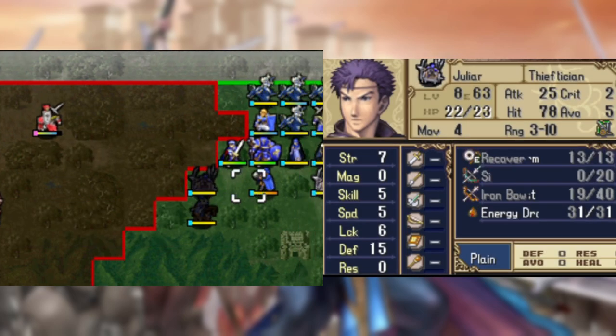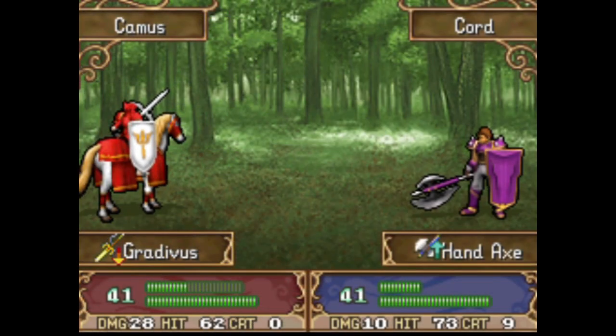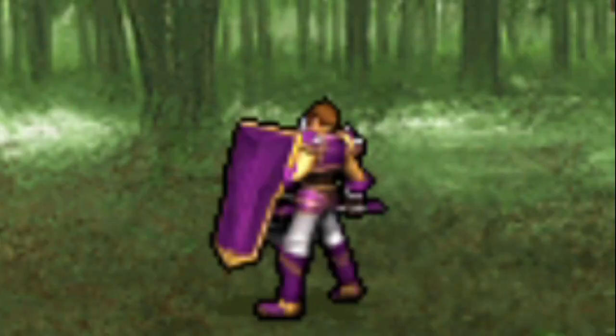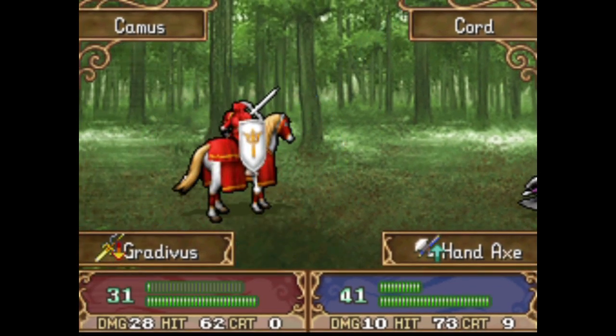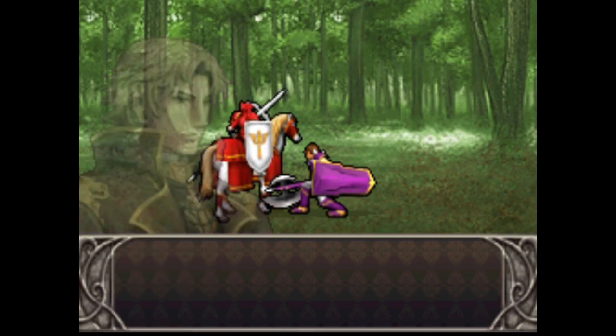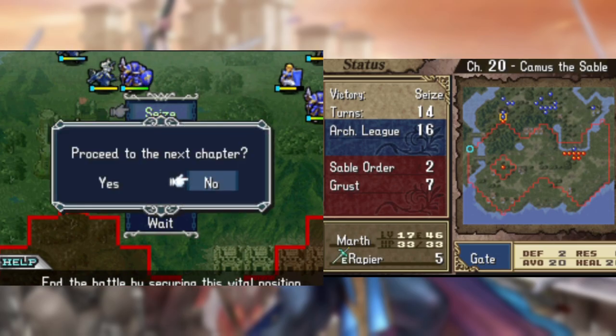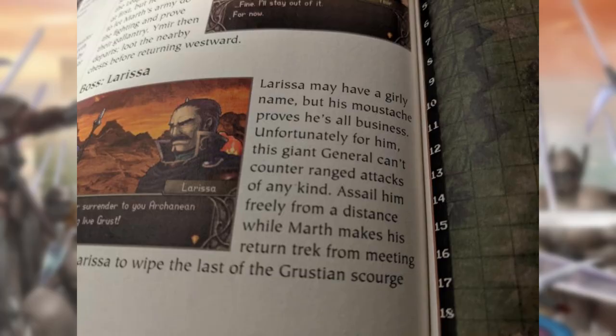The only one I can think of who's able to get the job done is the least skilled fighter from Talos. Once that epic battle is done, it's easy for Marth and Seda to go recruit Lorenz and end the mission. I'm not going to play 20x — I just wanted to point out that the guide notes the boss of this chapter has a girly name. That's all.